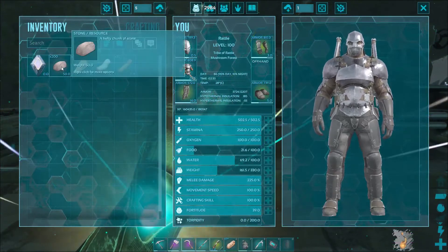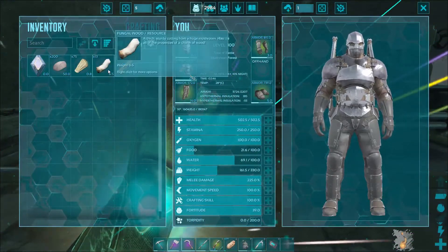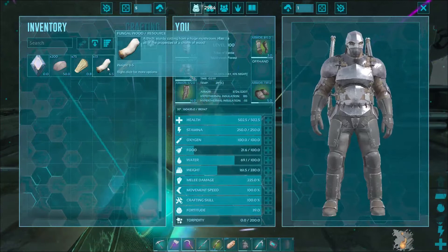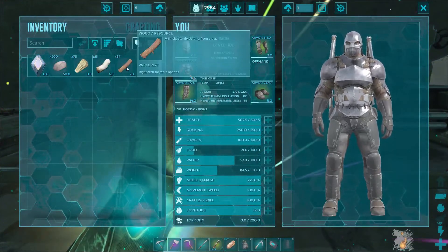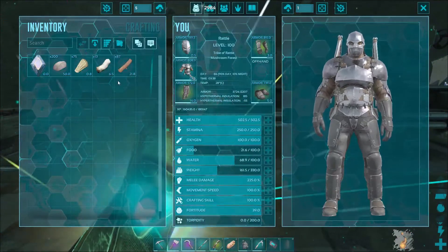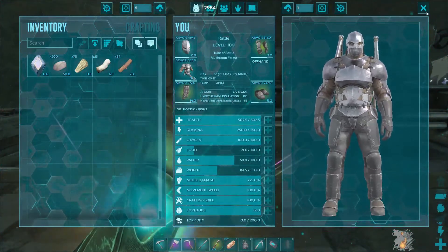And in my inventory is 200 stone, 75 thatch, some fungal wood — because fungal wood is what I have more prevalent than actual wood — and then actual wood. And that's what I need to actually craft all those walls.